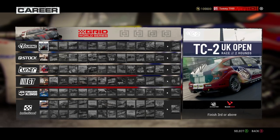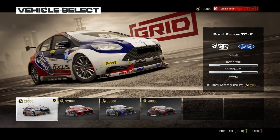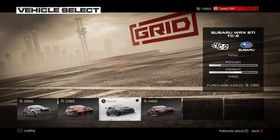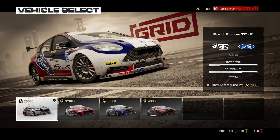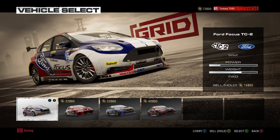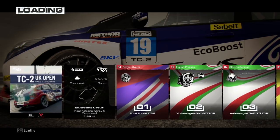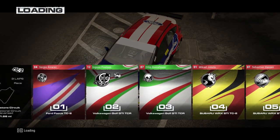I think it's only right we go for the first one, which is the TC2 UK Open. It's two races — Silverstone and Brands Hatch. We've got to finish third or above and we can choose our car: a Ford Focus, the Volkswagen Golf GTI, the Subaru WRX, or the Audi RS3. I'm going to go with the cheapest one because I want to try and see how many cars I can get — I've only got 100,000 credits.